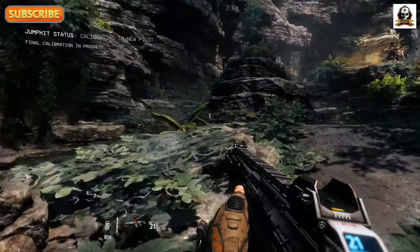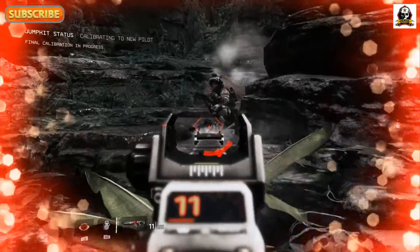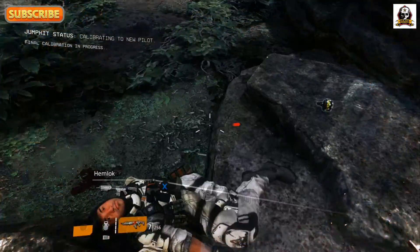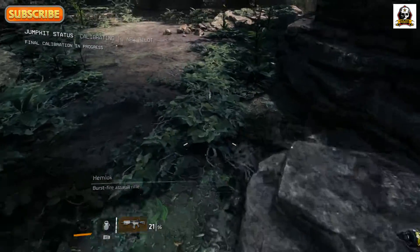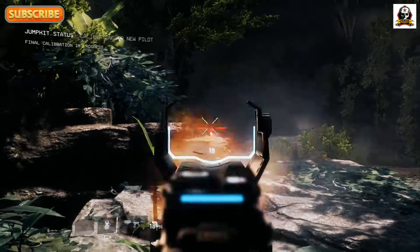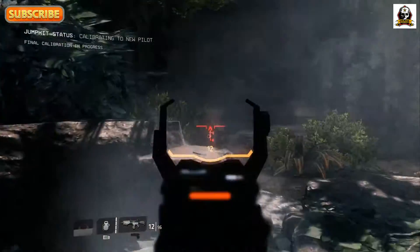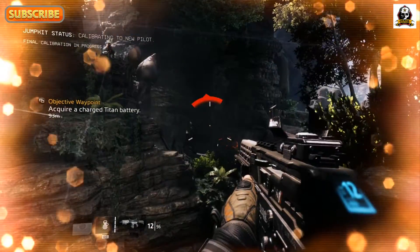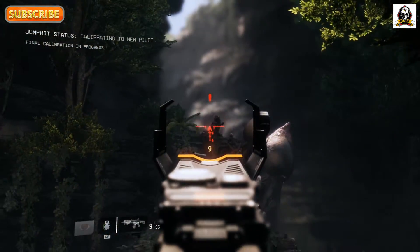These guys are all over the place — they're behind us, in front of us, to the side. Taking a lot of damage. When it starts getting black and white your health is really low, so you better take cover. Same thing in a Titan — you better take cover or get a shield or grab a battery. Works the same way in multiplayer.